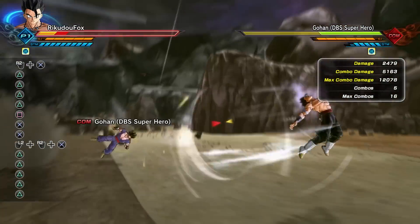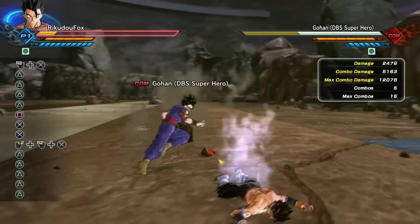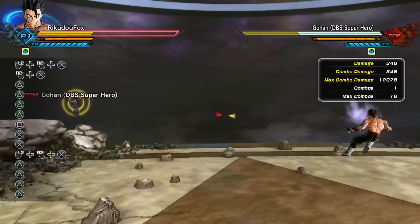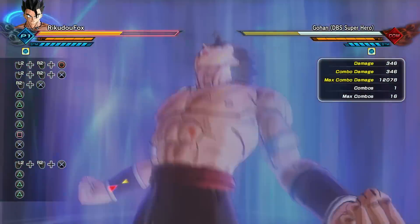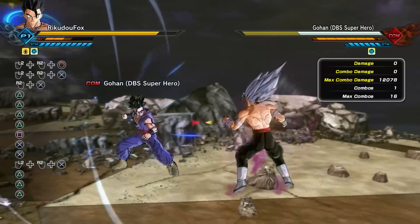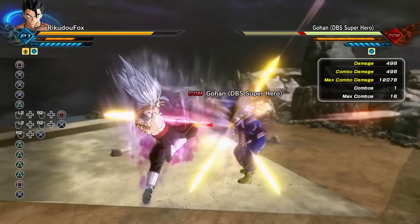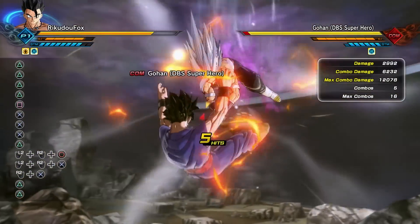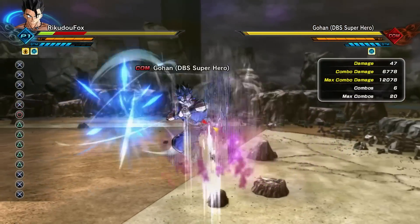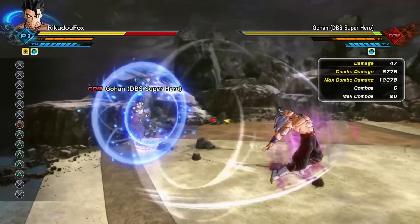Even without the Beast transformation, it's just the super soul with the 10% damage increase and I'm still taking a lot of damage. It is a good super soul, but probably better for Blue or Blue Evolved. Comment down below what transformation you think this super soul works best with. As for my character, I do have a decent amount of attribute points set to strike attacks, and I also have a plus-five super soul set to strike as well.